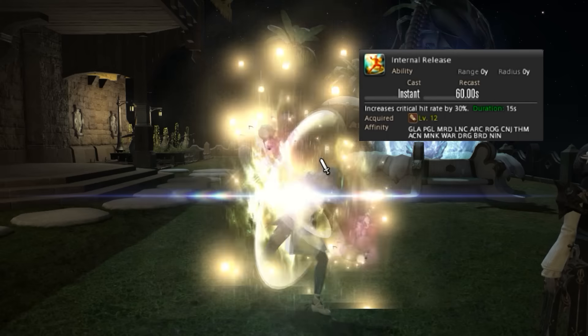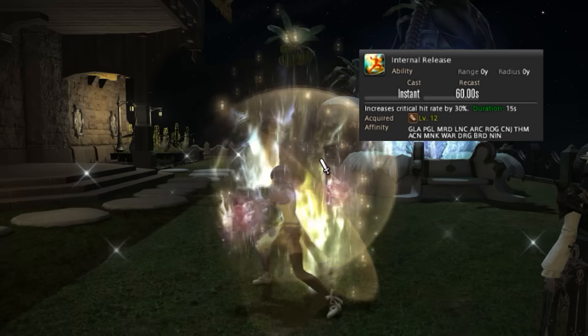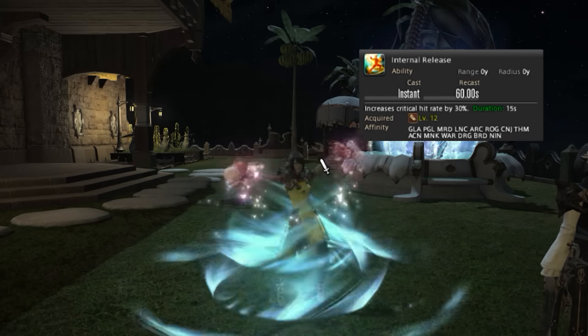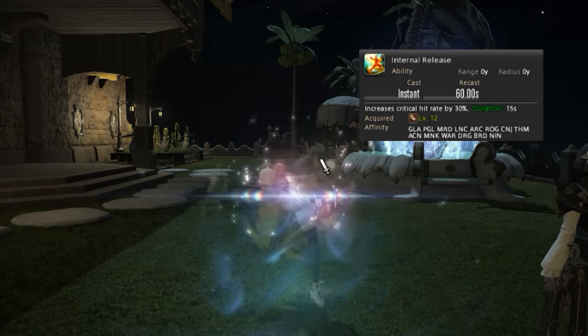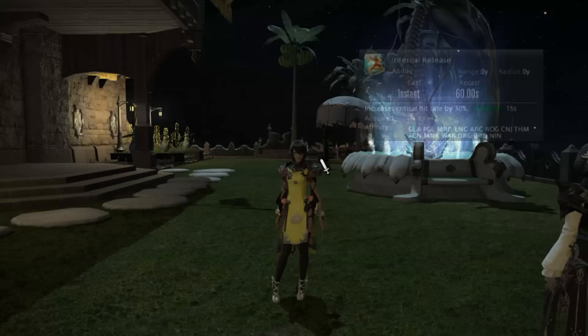Next is Internal Release — this gives you 15 seconds of being super OP. When you're going through your rotation and you pop Internal Release, make sure not to use it right before Boot Shine. Boot Shine is going to crit 100% anyway, so it's pretty inefficient to use Internal Release right before Boot Shine.